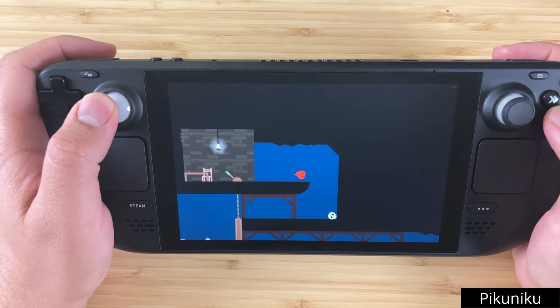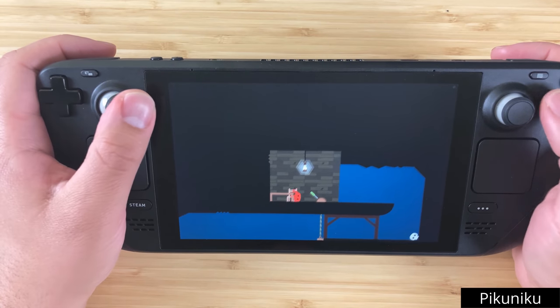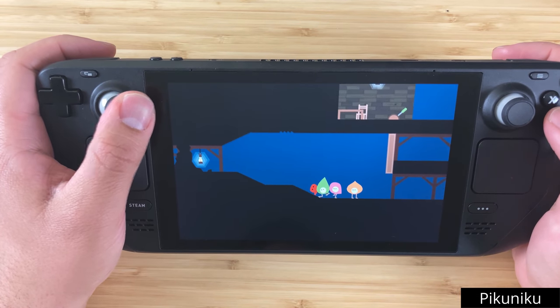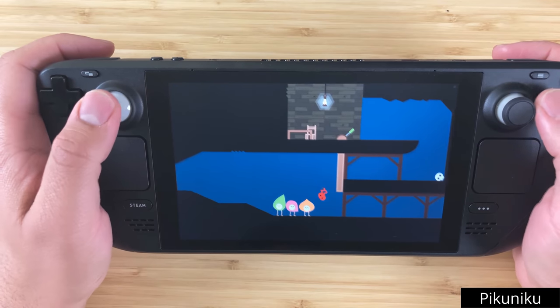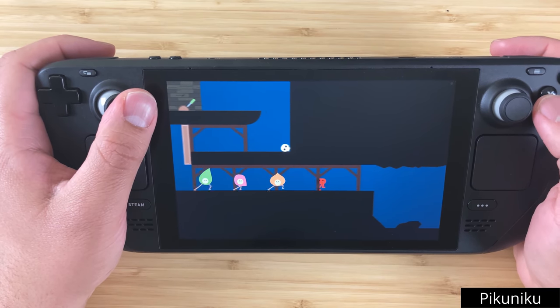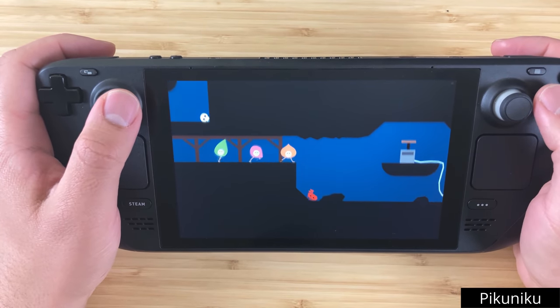Piku Niku is an adorably weird adventure platformer with a surprising amount of gameplay variety. You use your slightly awkward controls to do everything from solve logic puzzles, use grapple hooks, drive cars, and play basketball. The multiplayer modes are worth a look as well.